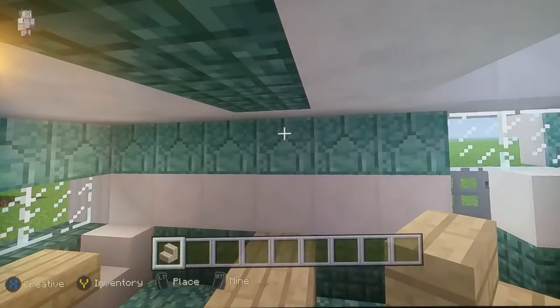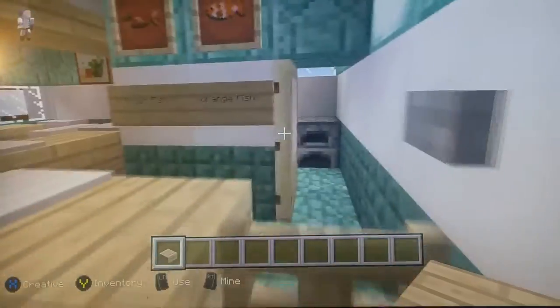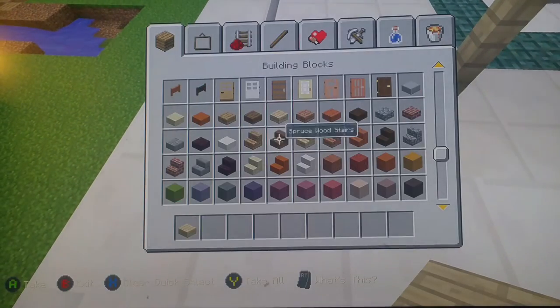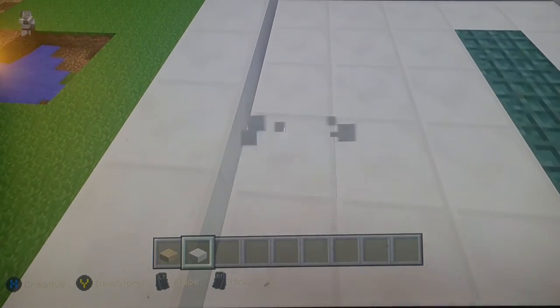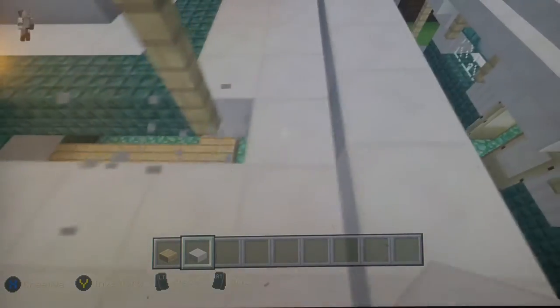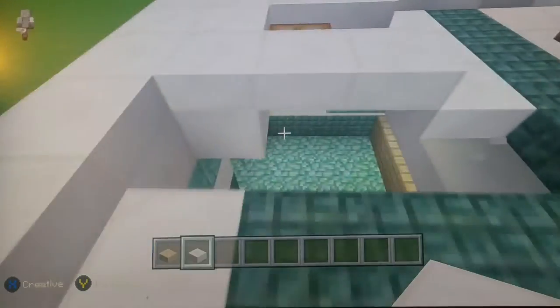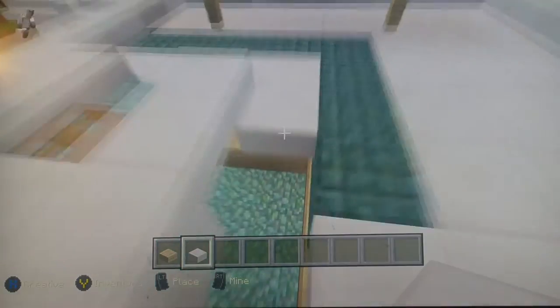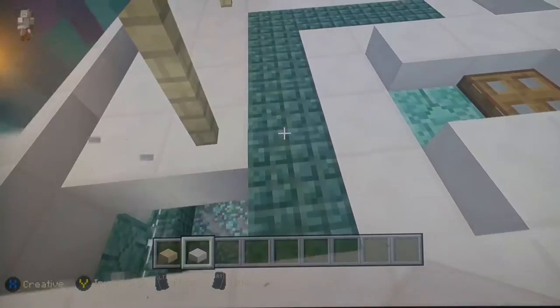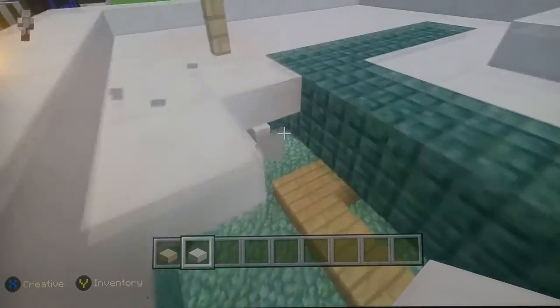Actually, I think we did that wrong — you don't need that pattern. Get some birch slabs — and actually the roof should be slabs not blocks, let me correct that quickly. I apologize for the corrections — keep filling in the roof with slabs.